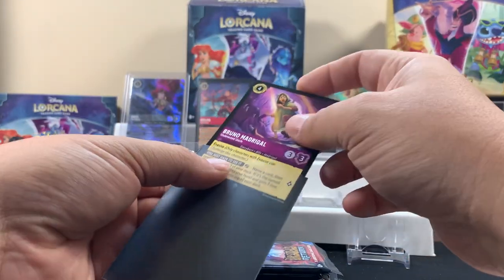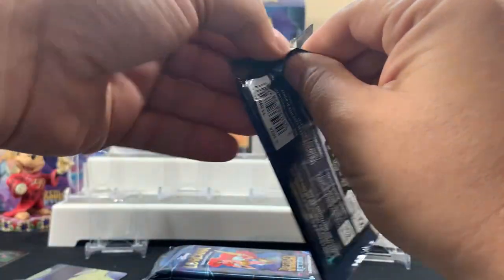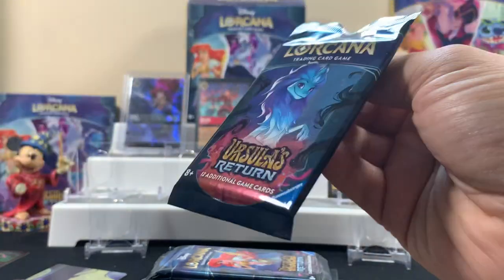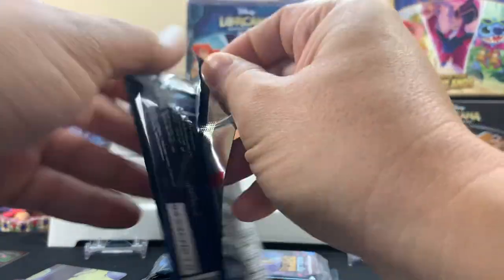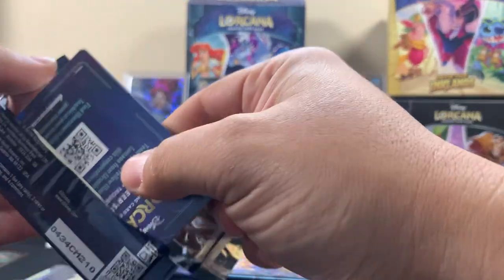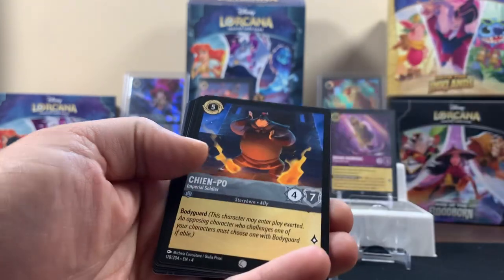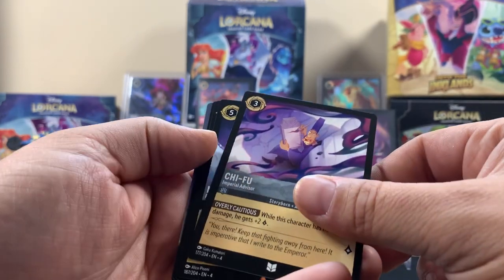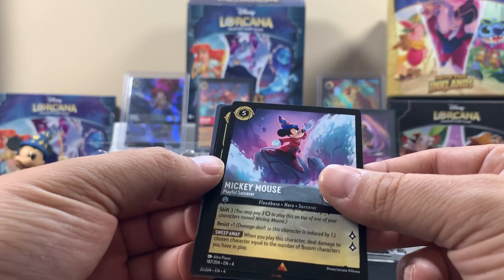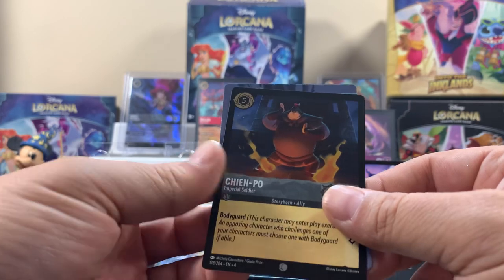Throw a little sleevage on the super rare — sleevage, there's no shame in my terminology. This one opened horribly, let's go from the other side — there you go. Hercules, Flounder, rare — oh, I like that Mickey Mouse, that's also from Fantasia. What is that movie? Fantasia, yeah, you should watch it.